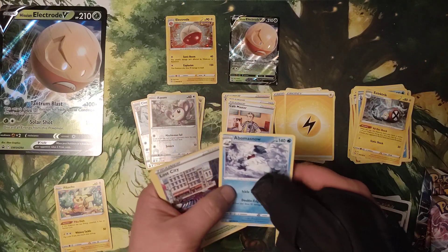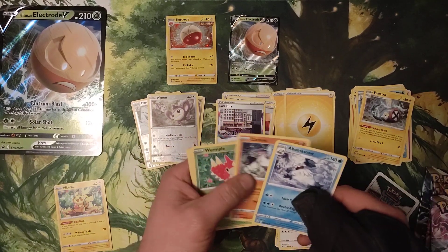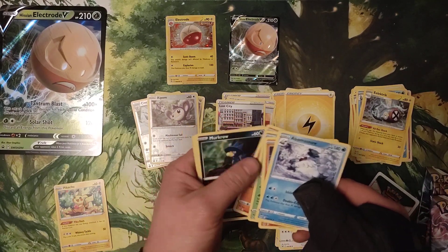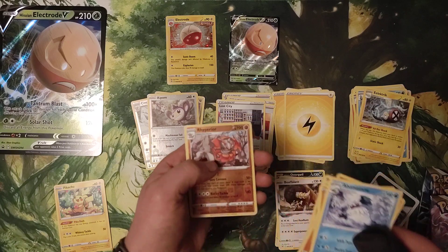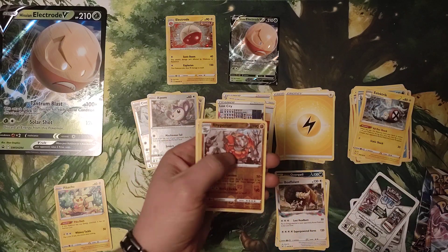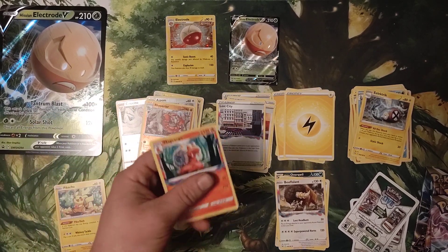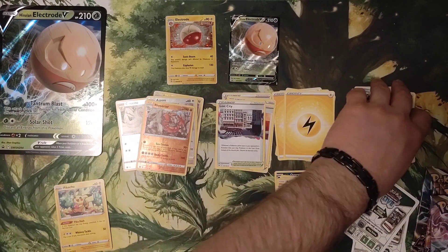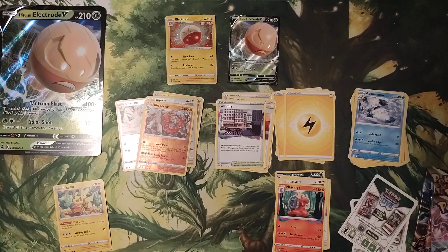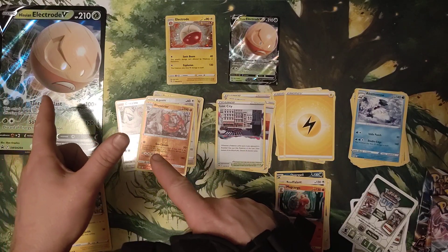Obamasnow, Trainer Lost City, Carbink, Wurmple, Rhyhorn, Murkrow, Horsea, Mawile, Rhyperior Reverse Holo, and Magcargo. So nothing super fancy or snazzy out of any of this. That is everything for the Hisuian Electrode V.